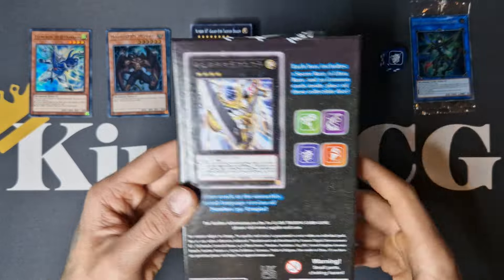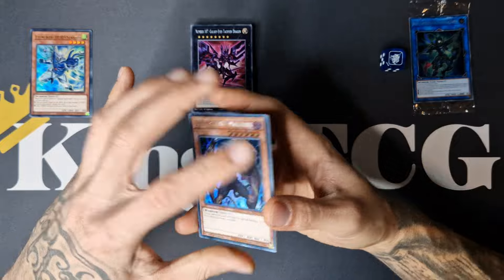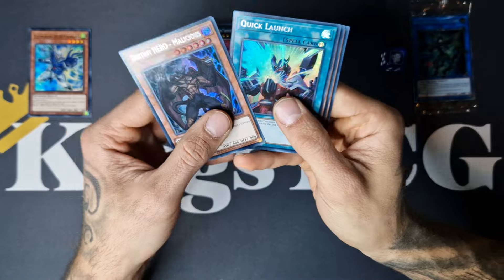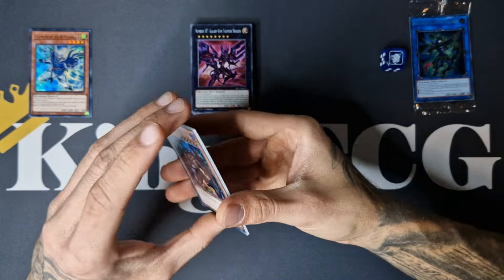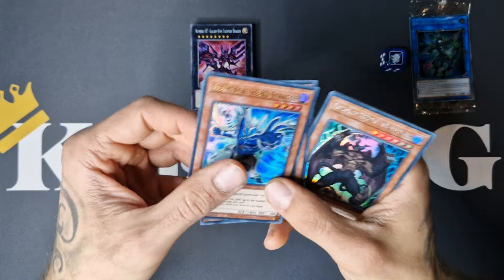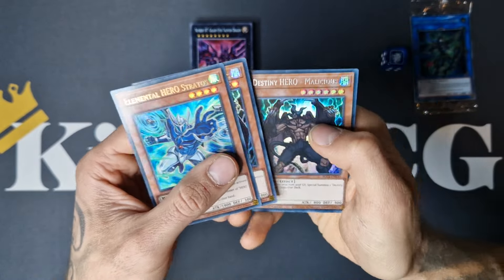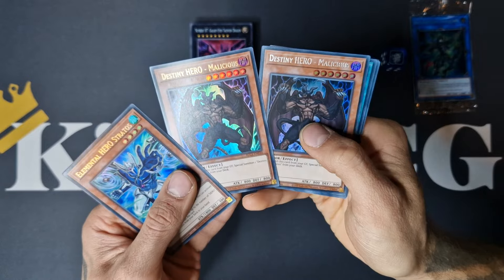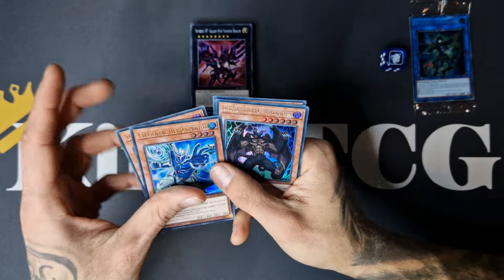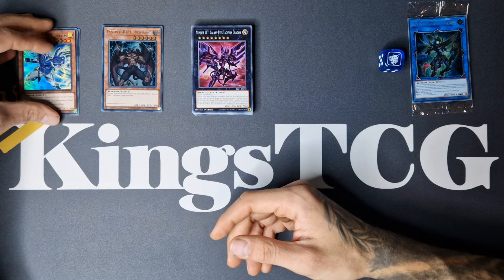These other cards are also named Ultras — this makes sense because they got the same foil, only this is not gold but silver. So something like a special rarity — didn't see that before, absolutely insane. You see the difference: these are the regular ultras as you're used to, gold letters, and these got silver letters. Here you can see the difference between the two copies of Malicious. So really cool — they are all called Ultras.